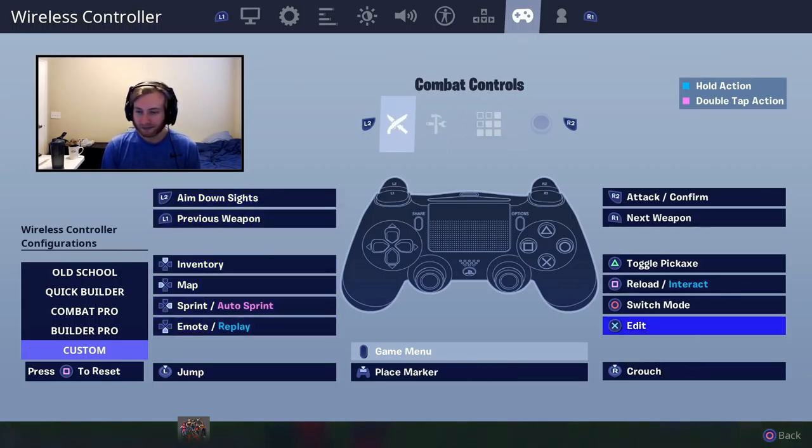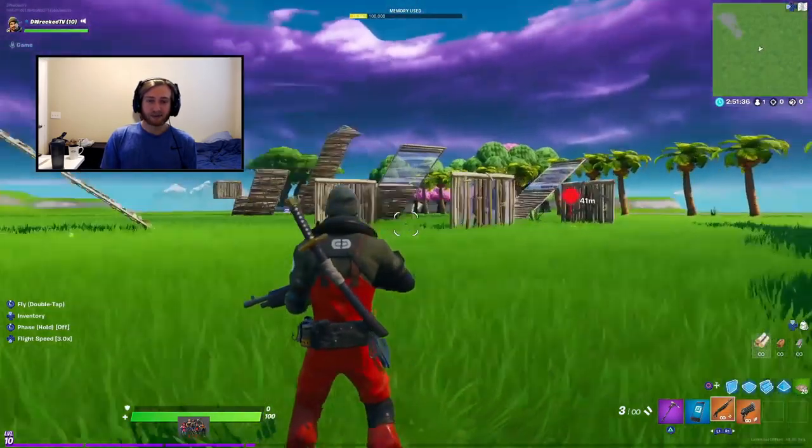So the recommendation for quickest editing in Chapter 2 is double edit bind with your Confirm on L1. Going back to combat: Edit on X, Switch Mode on Circle — standard stuff. Inventory on Up. Map on left d-pad in both modes — this isn't something you need to do quickly, you're just looking at the map, not in the middle of a gunfight. Same with Sprint/Auto Sprint — you can hit that whenever you're chilling. Emotes on Down on the d-pad — we want Place Marker on the touchpad so we can aim and place a marker at the same time.